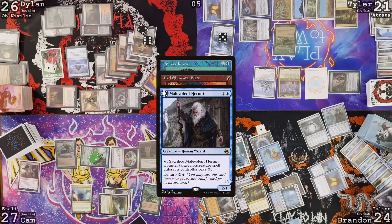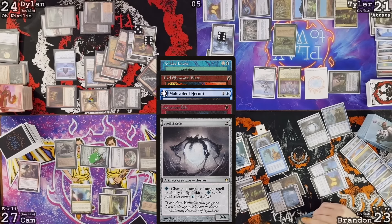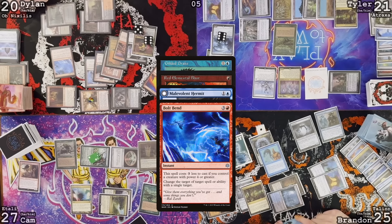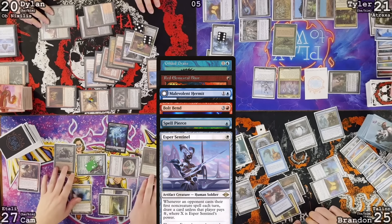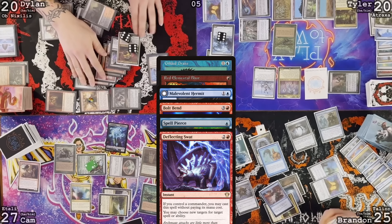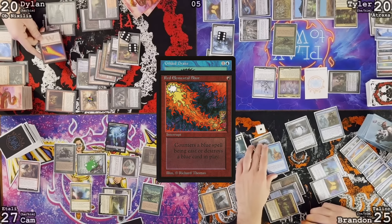Red Blast on Gilded Drake — sac the Hermit. I'll respond to that ability, casting Lightning Bolt on your Gilded Drake. Talion trigger — you may draw a card, and you lose two. When you draw, Keteric Parasite triggers, deal damage. Deflecting Swat — pay two life and redirect the Bolt to Spell Skate. Bolt goes to graveyard. Lose two, I gain two. Sacrifice Lotus Petal for red. Bolt Bend the ability, having the counter ability target the Bolt — redirecting to Bolt Bend instead. Tap Forbidden Orchard, Cameron you can have it. Spell Pierce. Esper Sentinel will trigger. Cast Deflecting Swat targeting the Spell Pierce. Dragon's Rage Channeler trigger — I'll keep it. Spell Pierce redirected to Deflecting Swat. Red Blast on the Gilded Drake — Gilded Drake is dead.